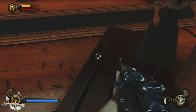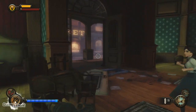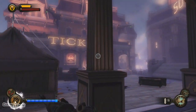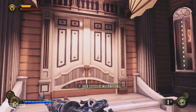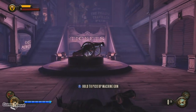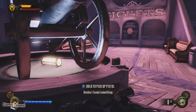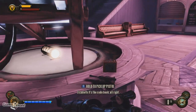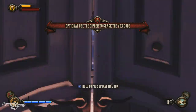Well, if we look over here — I remember a ticket booth in the previous room, so let's go back really quick. Let's see, maybe it's in here. Tickets — there we go. Cannon. Codebook — alright, use the cipher to crack the code.